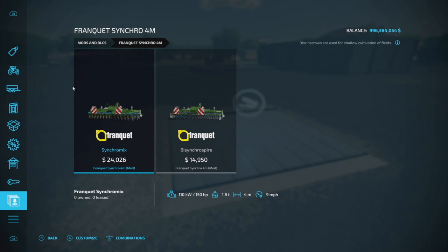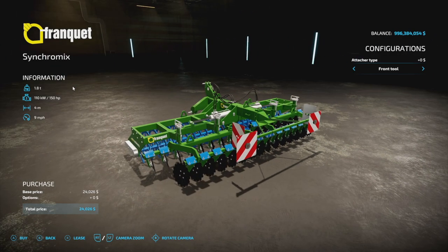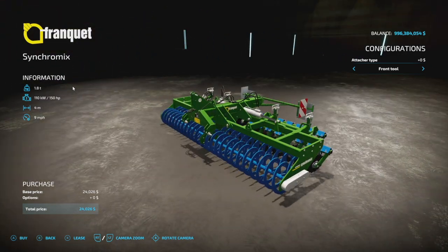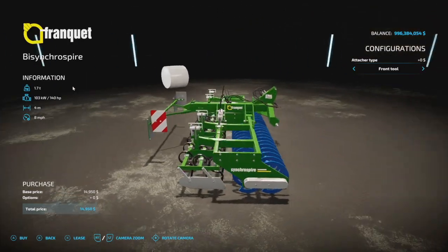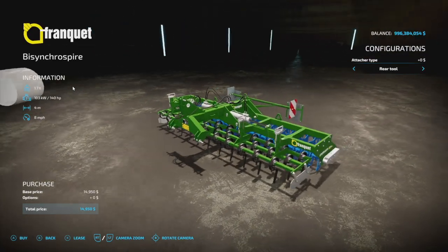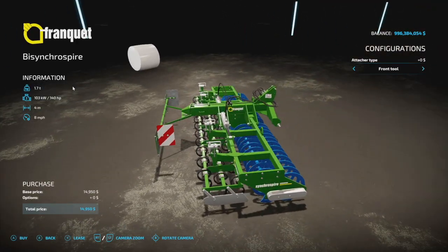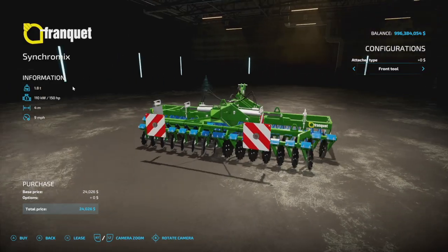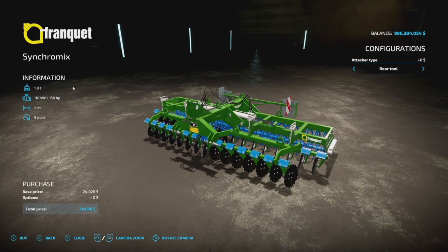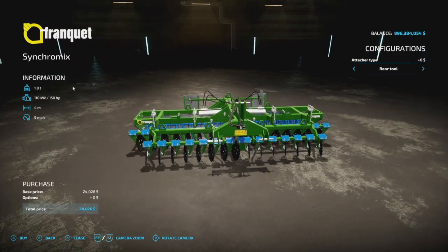Moving into new mods for PC and Mac players — and an extra one released since the intro video. First up is the Franquent Synchromix, a subsoil disk harrow, along with a matching cultivator. You can use both as a front or rear tool. They're four meters wide — the disk harrow does nine miles per hour and the cultivator eight miles per hour. No other customization, but the details are very nice. This seems like it may be a little high-poly for consoles.